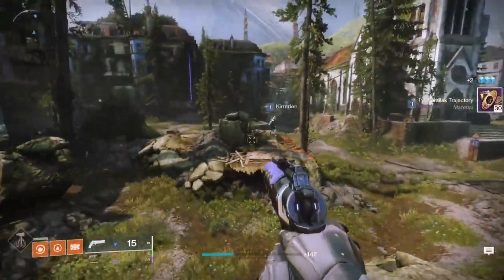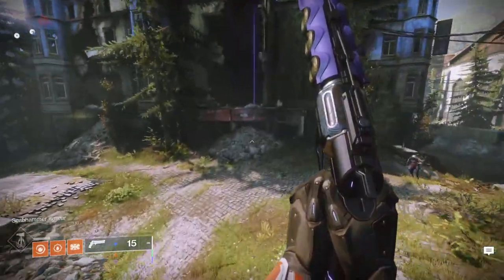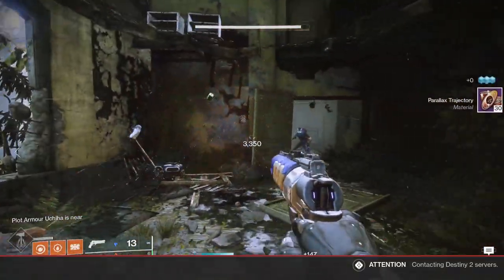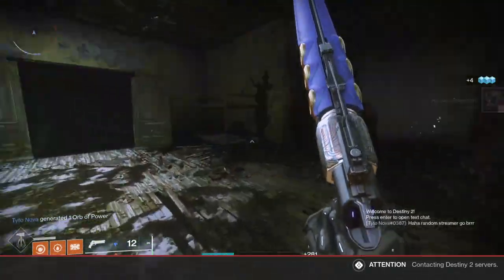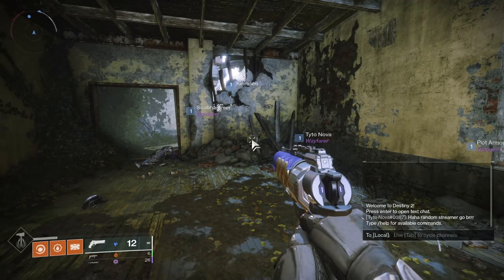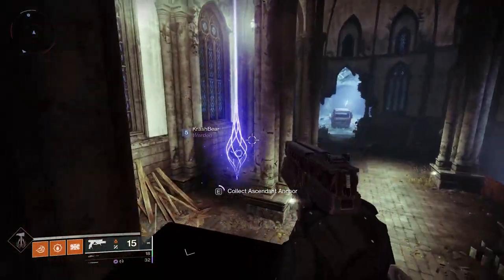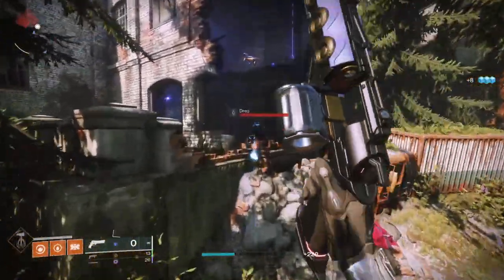Starting with the EDZ, we have 4 anchors in Trostlin. The best thing to do here and for the whole video is to just follow along on screen. The first one is directly in front of you. The next one is in that little upper level cubby hole before the big building. We got another one in the church, and then finally the 4th is in the back right corner of this area where some fallen spawn in.